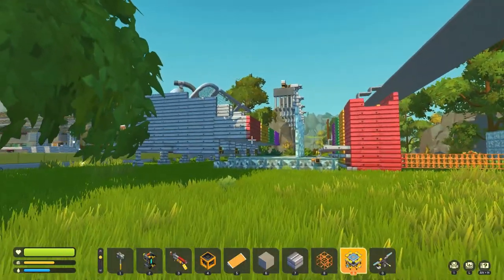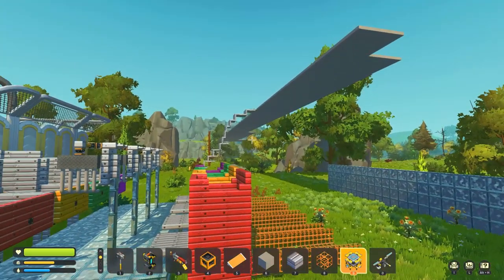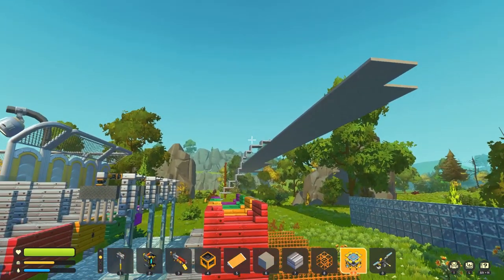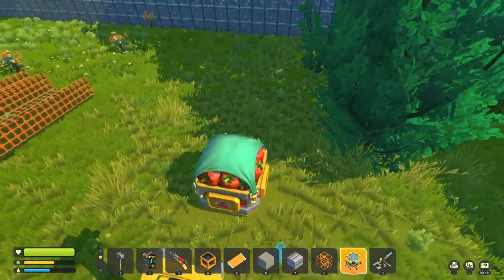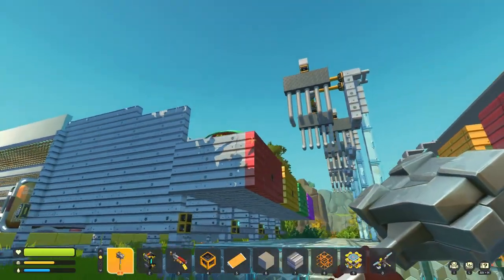Good afternoon everybody, welcome back to Scrap Mechanic Survival Unleashed. Today we are going to start making a vehicle or device that can transport packages all the way to the trader autonomously.